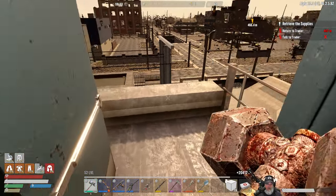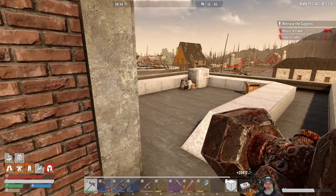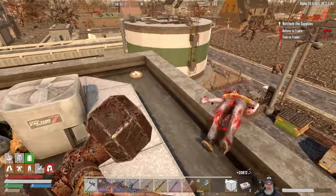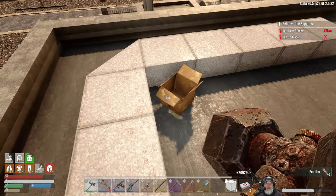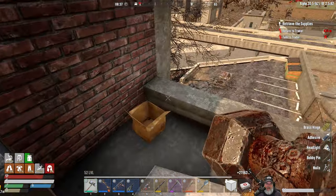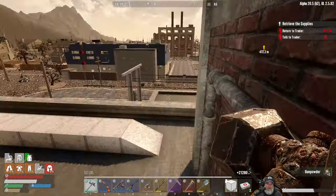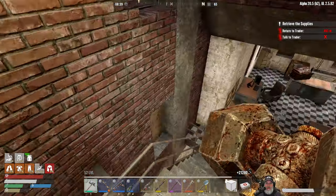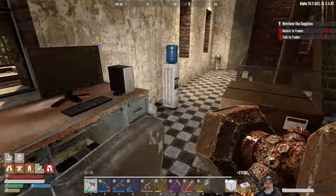Let's run up here and see what's up top - probably buzzards. Nope, just a regular zombie, a bird's nest, and some loot. Nothing else up here. Like I said, it's a little different than it used to be but still quite familiar - I'm liking it. Let's go back to the trader to do our turn-in.